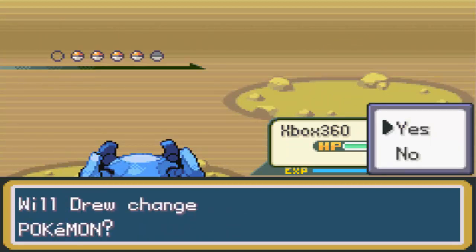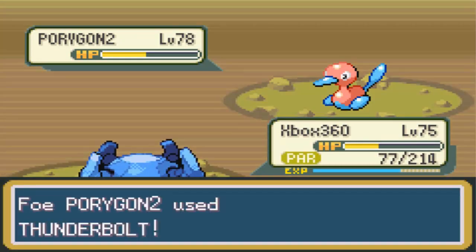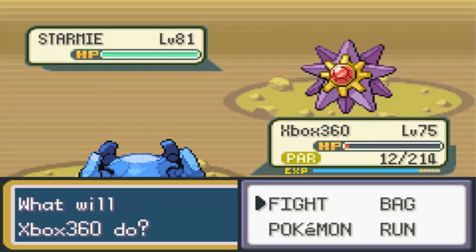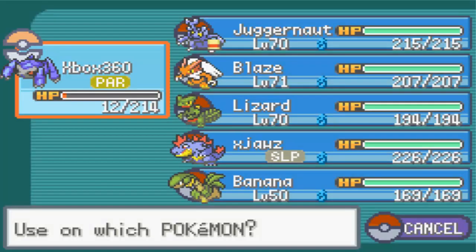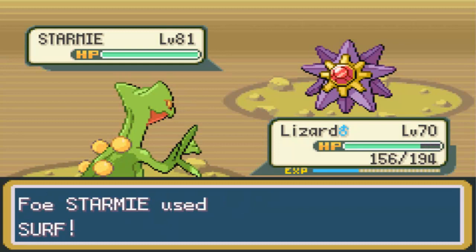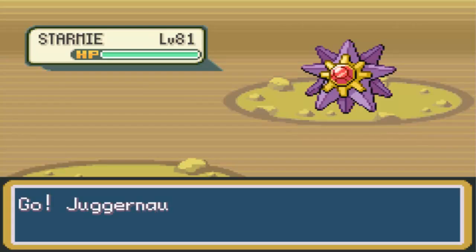Jynx goes for a Substitute and this dude's playing really well — it's really annoying me. Why does it break the sleep? Goes for Ice Beam, has a Calm Mind up, still way too much damage. Go for Earthquake, gonna break the sub. I swear if he goes for Lovely Kiss again I'm gonna be pissed off — it holds Leftovers, which is ridiculous, and keeps going for Calm Minds. Meteor Mash is enough to take it out. These Pokemon are not messing around — they are very, very high level, just like mine.